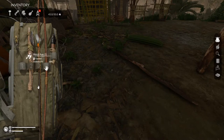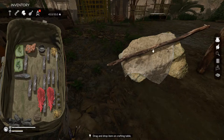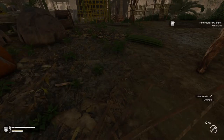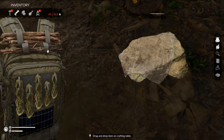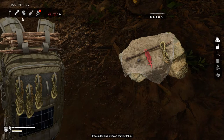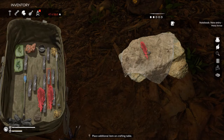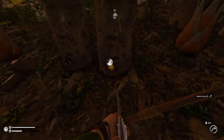We might as well make a spear, I guess. And that gives us a metal spear. And we have room to make some metal arrows. It's been a while since I've actually made those. Alright, that gives us metal arrows.